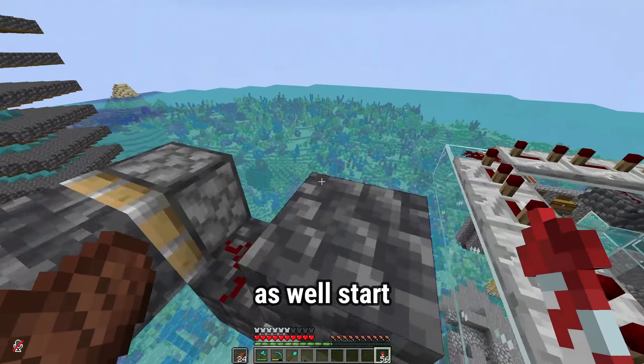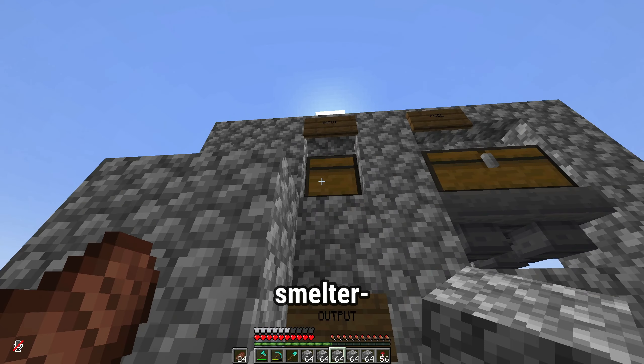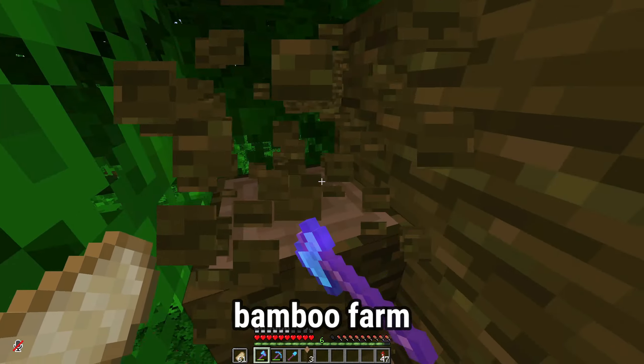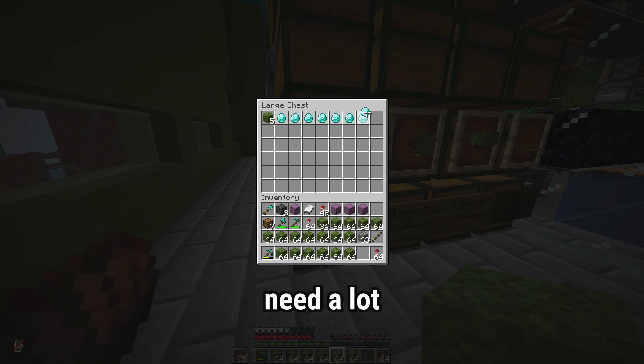First off we need to collect the materials, so we might as well start with stone. We have this cobblestone generator thing, and you just put the cobblestone in this super smelter. We had no fuel so we're just collecting some real quick. I actually have a bamboo farm, so going back to wood. Next up is a bunch of moss - we're gonna need a lot more than that.